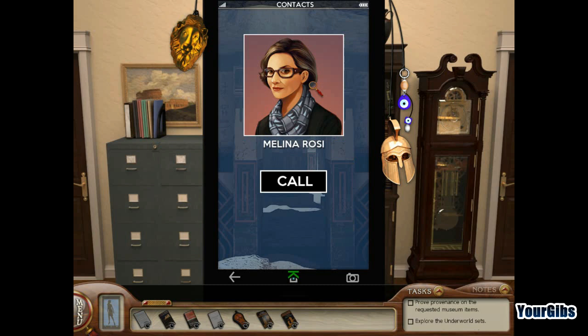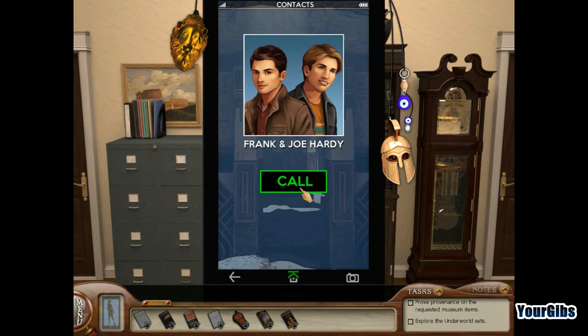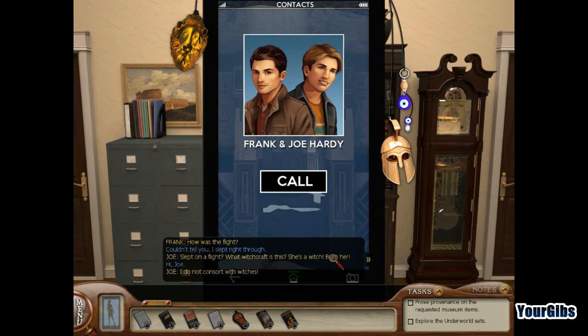Since we've got the phone in front of us, we're gonna give Frank and Joe a quick call and say thanks for the book. Frank says he slept right through the flight. Nancy jokes it's witchcraft. Joe says their in-flight movie was about Salem and apparently Frank took away the wrong lesson about reckless accusations. Nancy tells them she's having a bit of a problem in Greece.